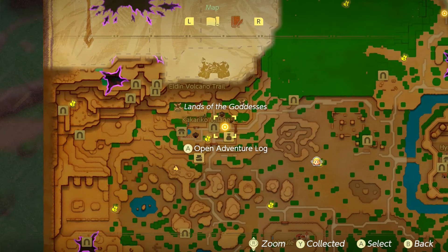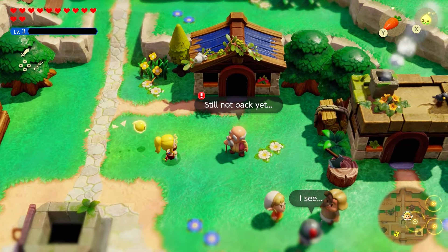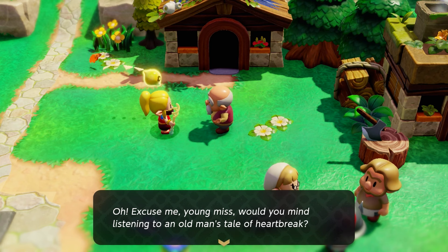In this video, I'm going to show you how to do the 'Questioning the Local Cats' quest located in Kakariko Village. Right in the middle of the village, you will see there is a man to the northeast of the well. When you speak to him, he's going to ask you to find his lost cat.